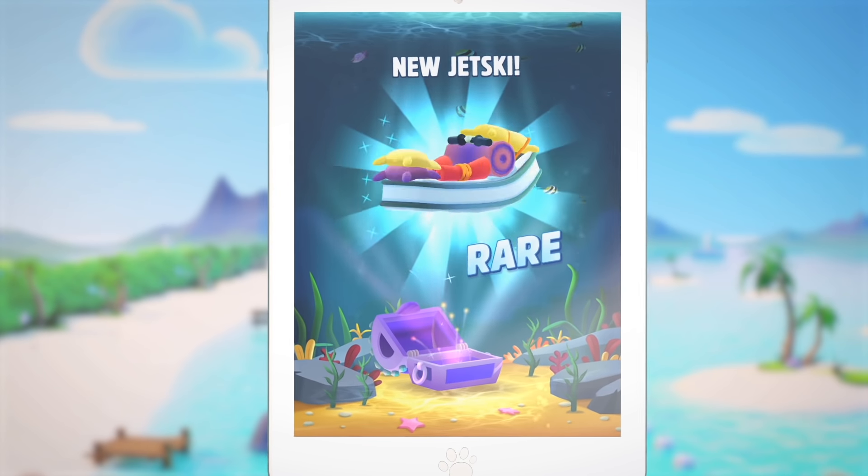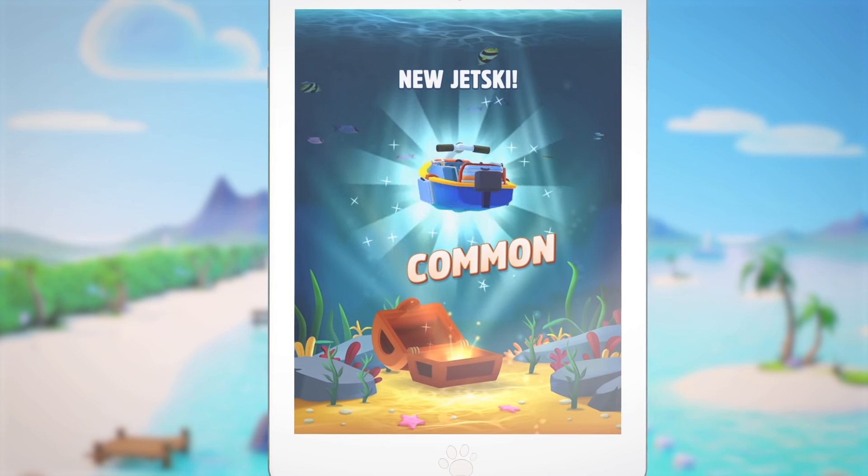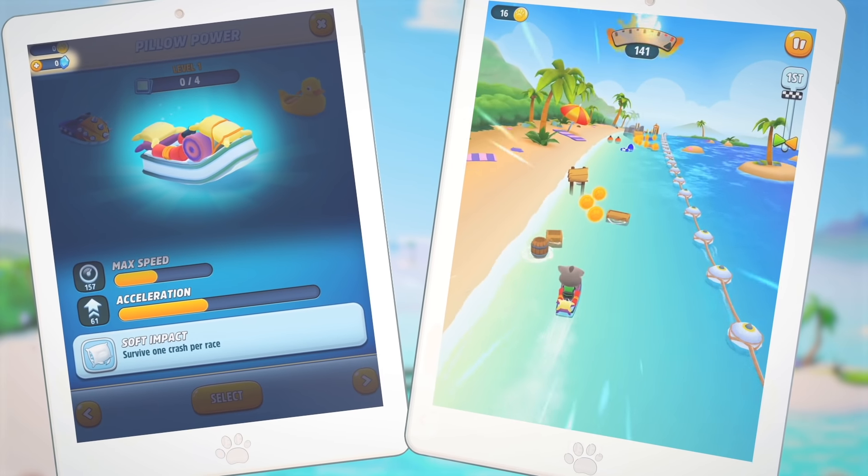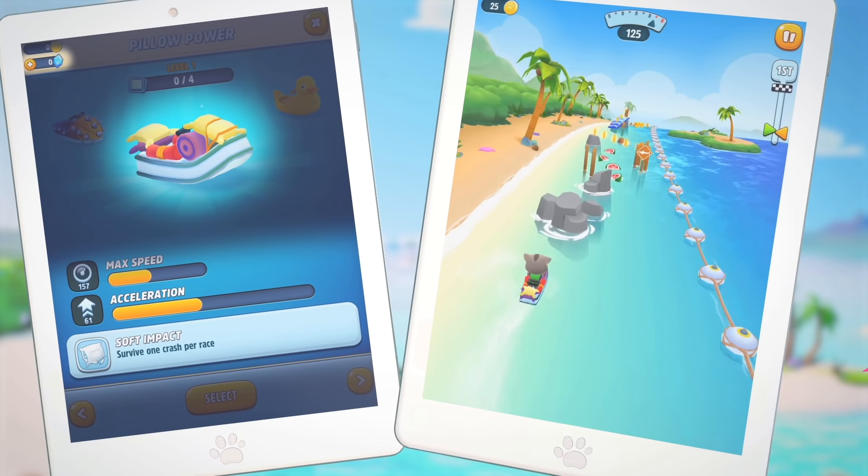You can find all kinds of exciting jet skis in the chests, and when you've collected a few of them, you can always pick and choose the most useful one. If the course is really rocky, the pillow power might help you make it through, as it has the ability to resist one crash.